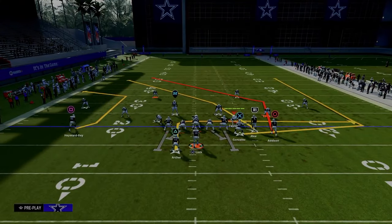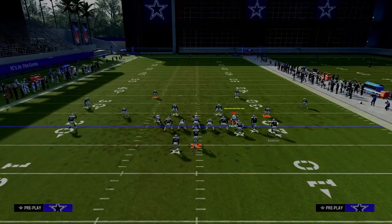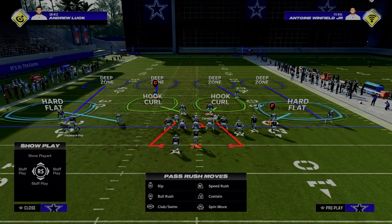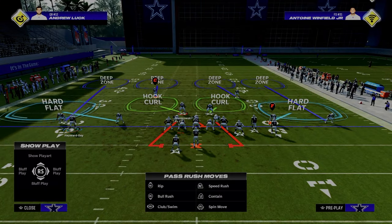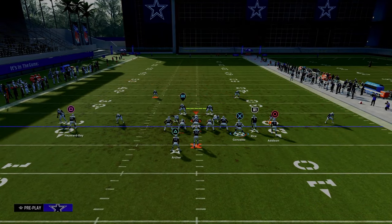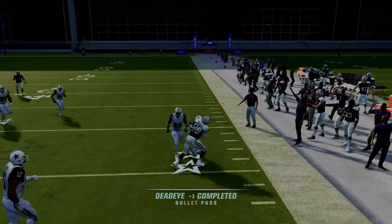Our second setup of double post has our bunch to the short side of the field. The whole purpose is to take advantage of people that are hard flatting on the right-hand side. A lot of people will do baseline press cover four, baseline press cover three, put this guy in the hook curl, put this guy in the hard flat, and shade underneath. That basically leaves their user having to user the post route. When you run this with your bunch to the short side and put your slot receiver on a fade, the hard flat will sit on the running back and then the tight end will turn upfield and beat the cover four.